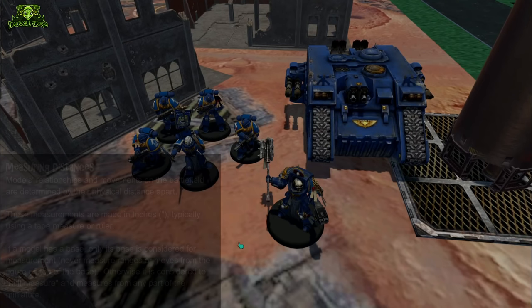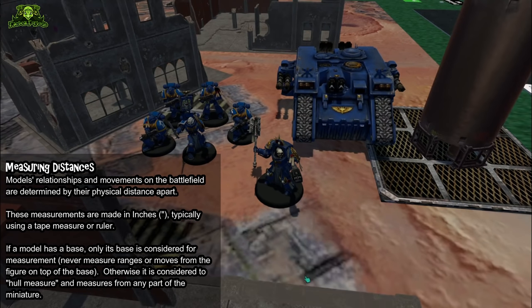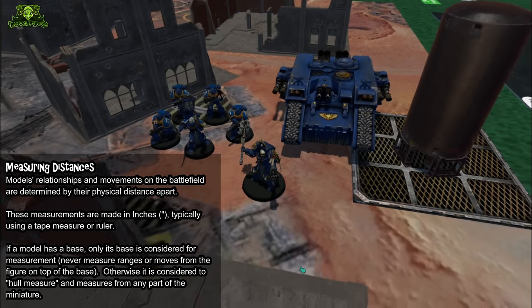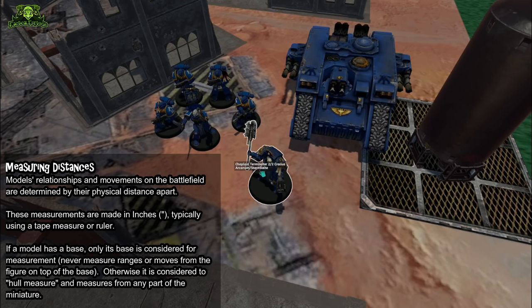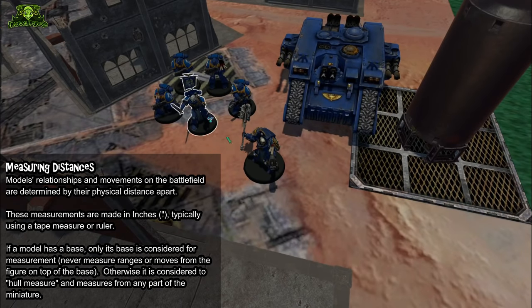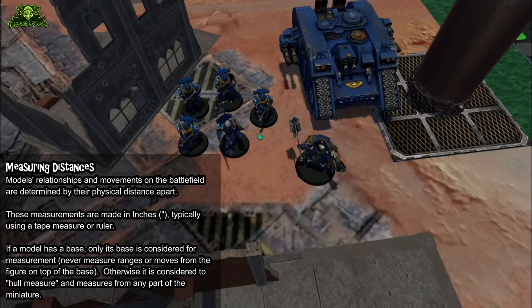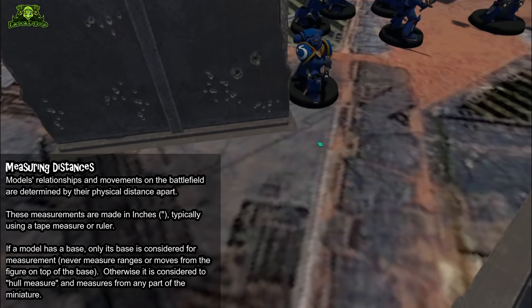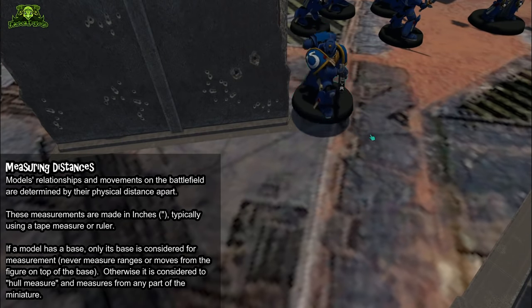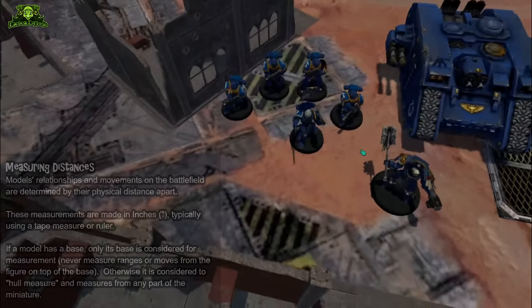Another important aspect of Warhammer 40,000 is that it is a true measurement game. Unlike a traditional board game like chess or checkers, it uses the actual distance between pieces. In-person you'd use a tape measure or ruler; on TTS we have a measuring widget. All ranges, movement values, auras, and relationships are measured in actual inches, giving you a lot of freedom in how you position your models.